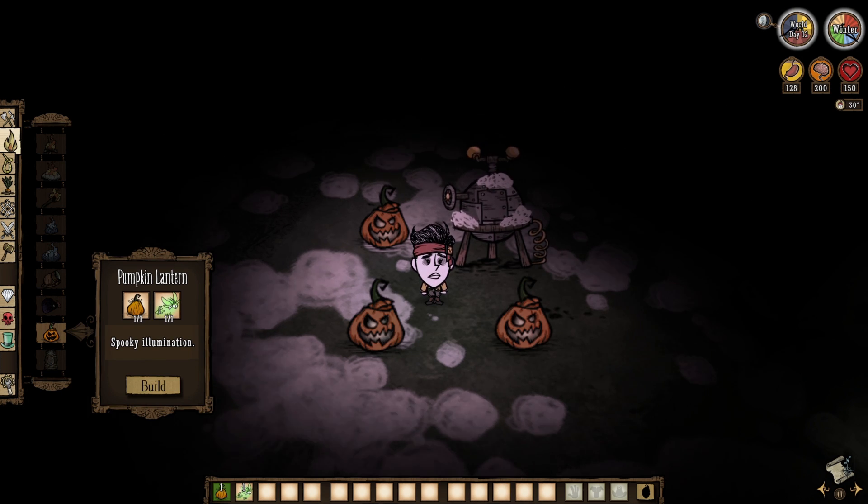Fireflies also go into the pumpkin lantern, a stationary source of light that is still portable if you choose to pick it up and move it. It's a pumpkin lantern that lasts for 53 minutes and 20 seconds in autumn or spring, 71 minutes and 6 seconds in winter, and 42 minutes and 40 seconds in summer.